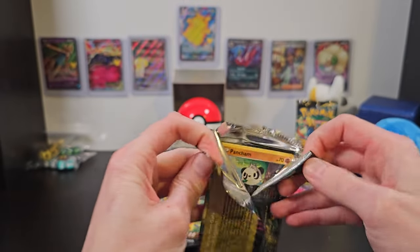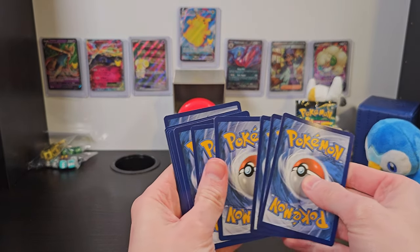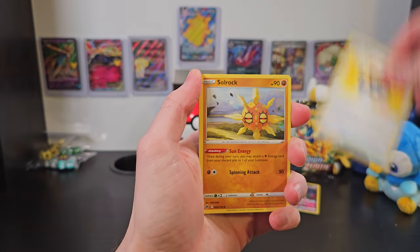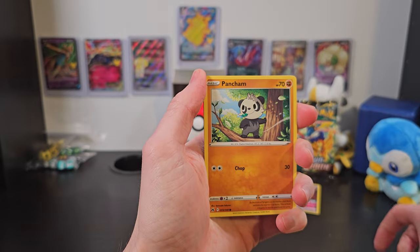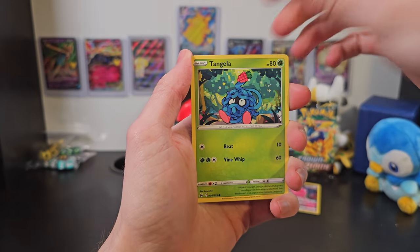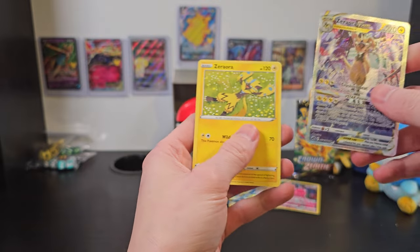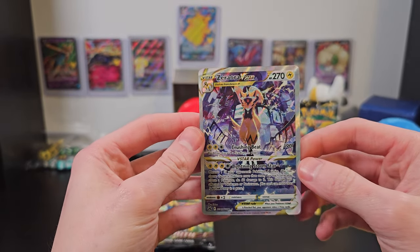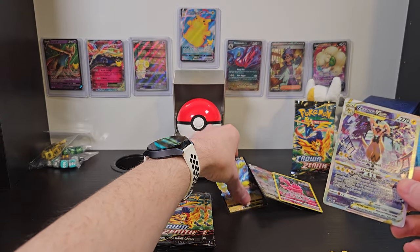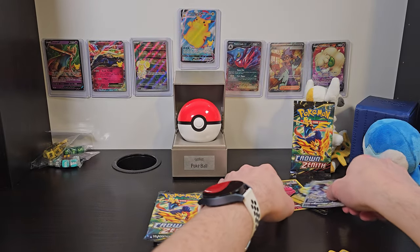We'll go over everything later because I'm hoping that there's more to go. We've got an Ultra Ball, Solrock, Croagunk, Pancham, Snorunt, Rockruff, Tangela, Baltoy, a Zeraora V-Star, and a Zeraora V full art. Look at this guy — this is awesome. What a cool looking card. That and our Full Art Zeraora V — that is amazing. We've got a full Zeraora set now. Goodness gracious.